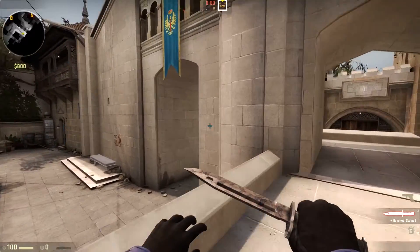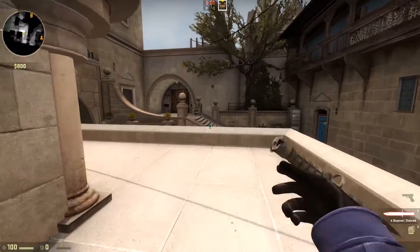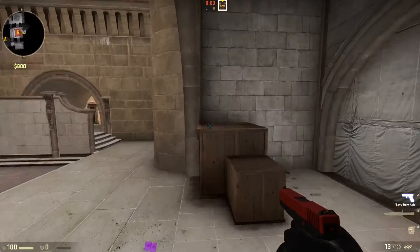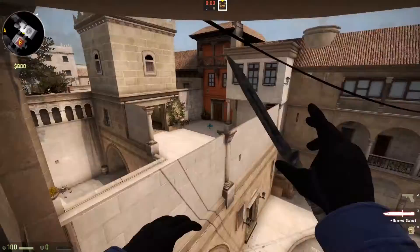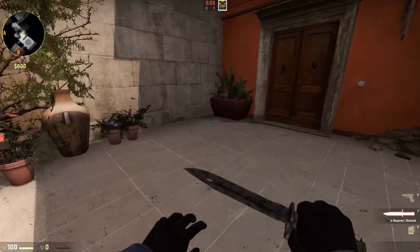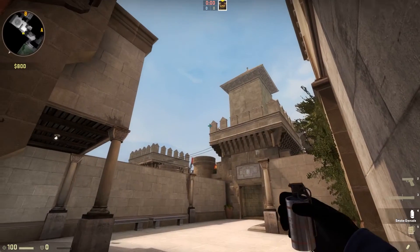That will hopefully make them fall back, and then you can start working through the connector to B or even wrap into A around the corner. The next one will cover this B box. So this one will cover this box here — anyone hiding behind it will be completely smoked off. You'll need to be up here, basically in the B upper halls area. With this one you want to get right in the corner, then aim.